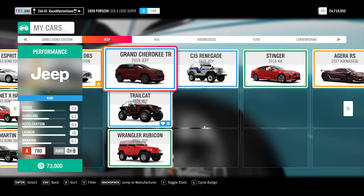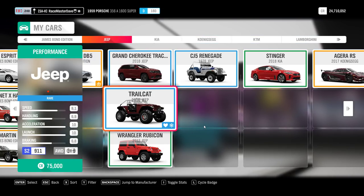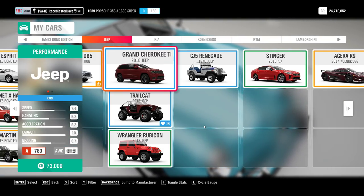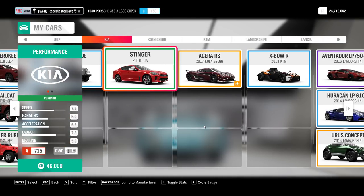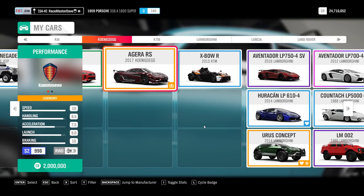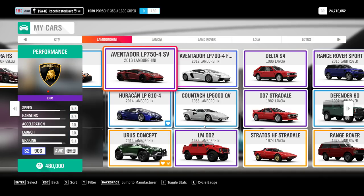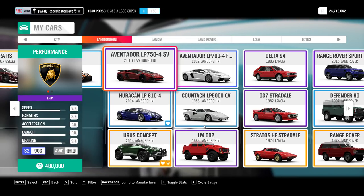The Jeep Renegade and Wrangler are normal wheel spins, also buyable in the auto show. The Trail Cat is the first car you get in the cross-country series campaign. The Grand Cherokee Trackhawk is the second car in the cross-country series. The only Jeep not in the auto show is the 2014 Grand Cherokee SRT - only available in wheel spins, and I don't have that one yet. The Kia Stinger is buyable in the auto show. The Koenigsegg Agera RS came with the VIP car pass.